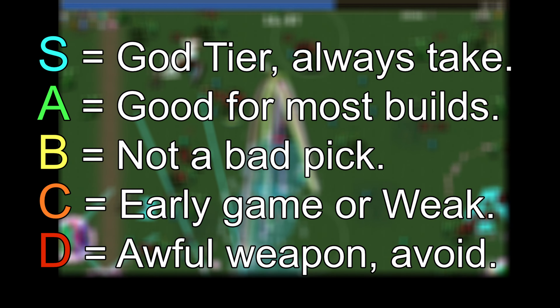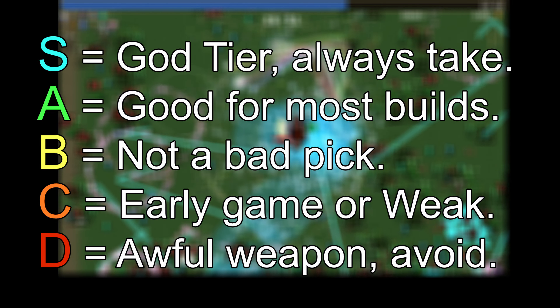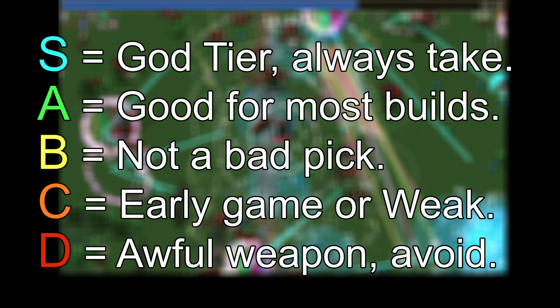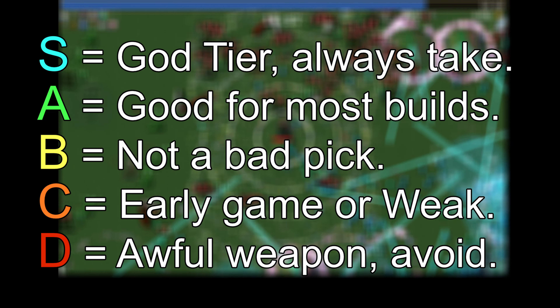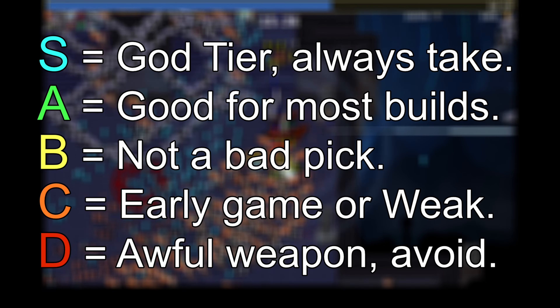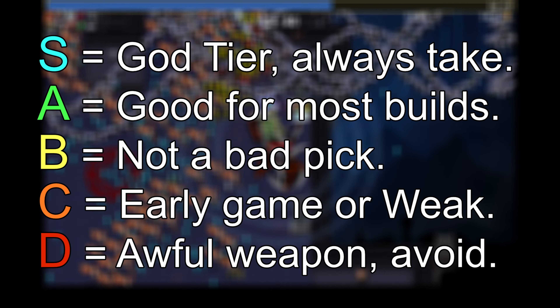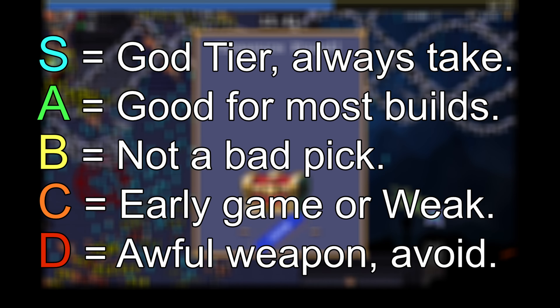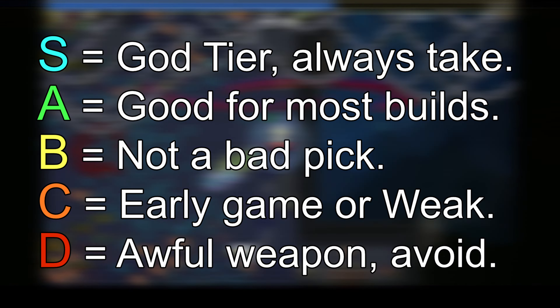A quick look at the rating system: it goes from D tier to S tier. D tier is an awful weapon you should avoid at all costs. C tier is a bad weapon that's generally only good in the early game. B tier is something that's not a bad pick or occupies a niche but isn't amazing. A tier is a good weapon for most builds that you should probably take if offered. S tier is a god weapon — always add it to your build and try to build around it or force it if you're able.